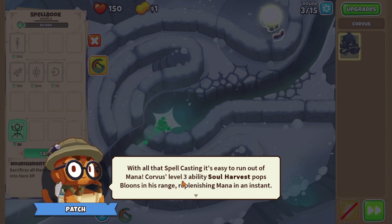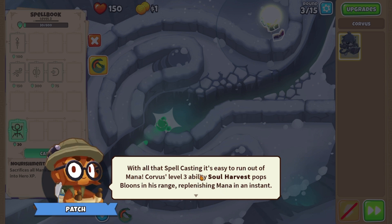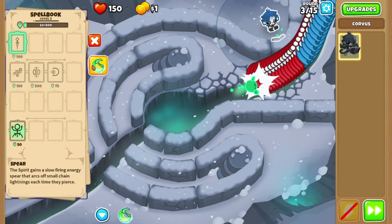With all this spell casting it's easy to run out of mana. Corvus's level three ability is Harvest — pops most of his range, flashing mana instantly. Harvest is when there's lots of bloons. May we try out a spear spell to help pass around. Okay, I'll use it — there we go, I just used it. Oh, this is so cool.